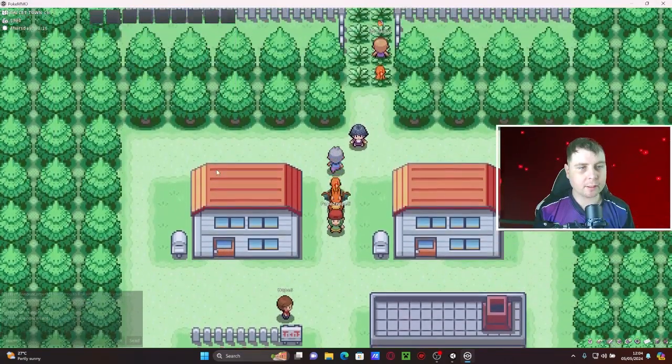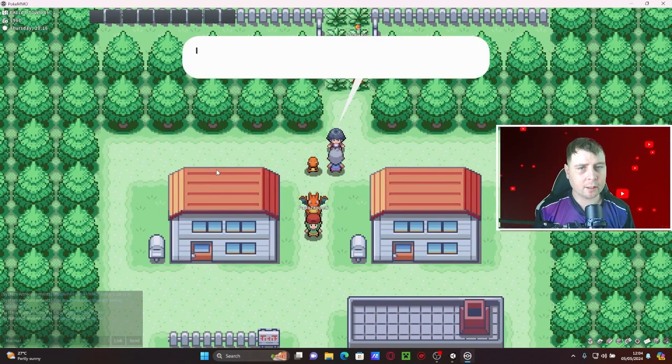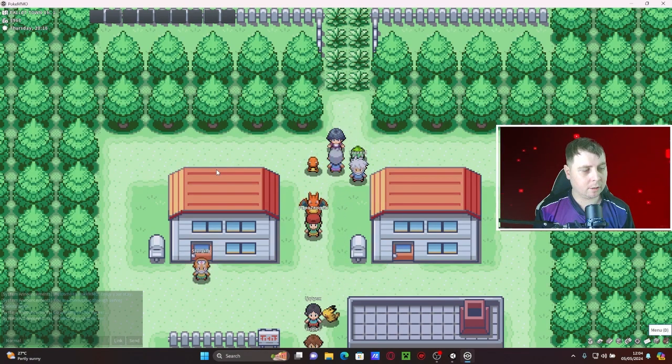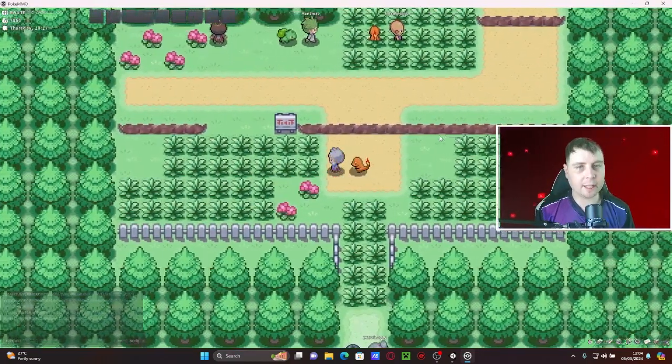Bye Gary! All right, we're rocking. There's a dude here with a big ass bird. You have a Charizard, I hate you. Excuse me, you're in my way. I copied one of the — press D to open the menu.